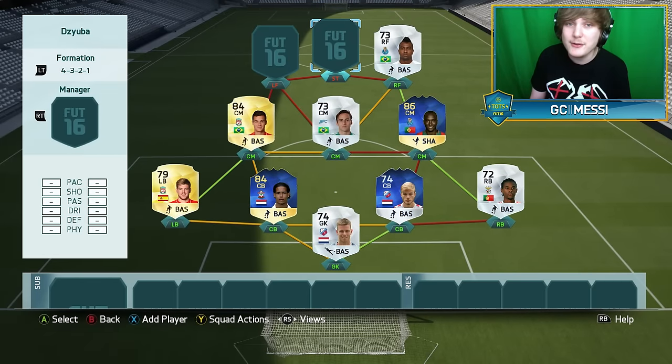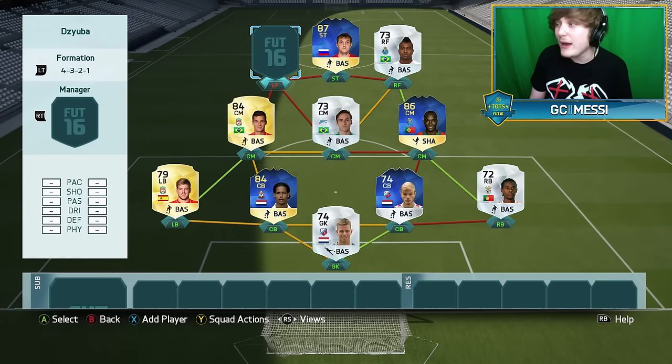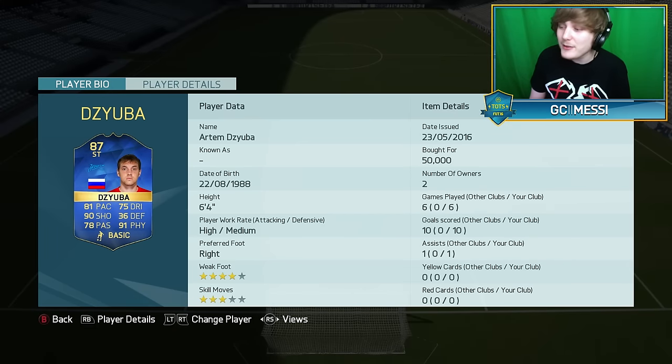Now let's get to the two main men — the two new TOTS cards. The striker is going to be Zuba, one of my top 10 most looked-forward-to TOTS cards. And the left forward is Shatov — both from Zenit, a ridiculously good hyperlink. Shatov cost me 70,000 coins: 6 games, 4 goals, 2 assists. He has 92 pace, 89 dribbling, 85 shooting, 86 passing, and 75 physical. Zuba — the Russian Ibrahimovic — is 6'4", high/medium work rates, 81 pace, 91 physical, and 90 shooting. He played 6 games getting 10 goals and 1 assist, and he cost me 50,000 coins.